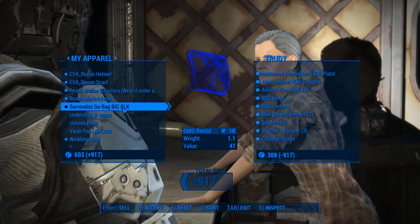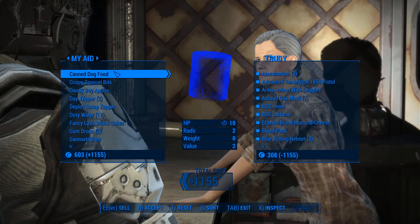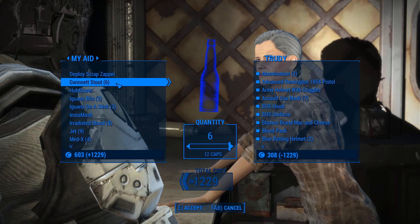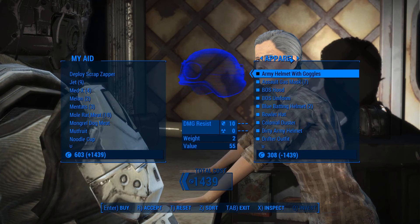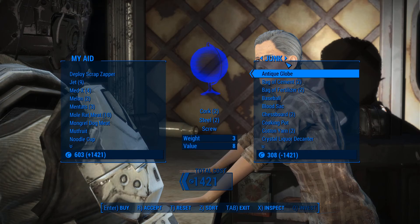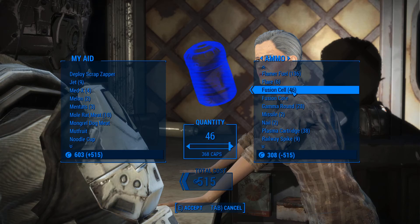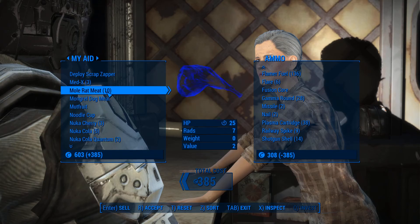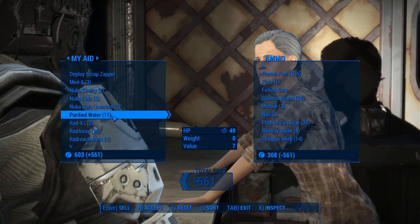We're doing pretty well in terms of resources. I checked - we should have enough nuclear material now for the armor we're trying to build. Our only limiter is ballistic fiber, which means we should have our good armor soon. Taking the 10mm ammo, 5.56, and fusion cores - we should have enough weapons. Keeping the Nuka Cola and the chems.